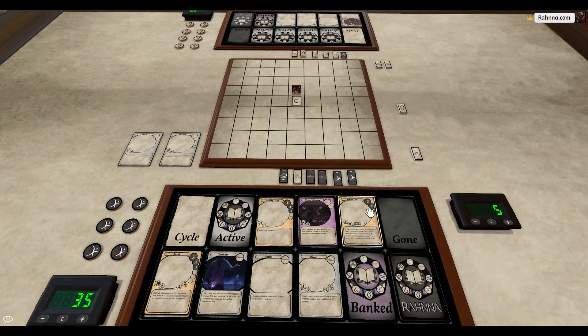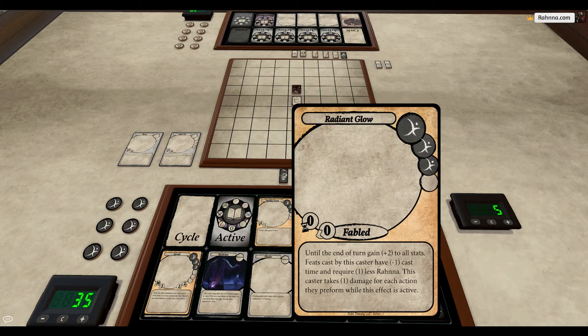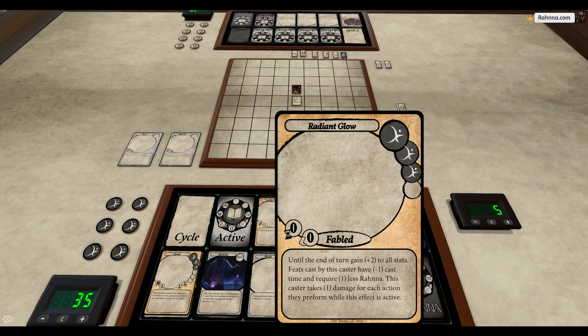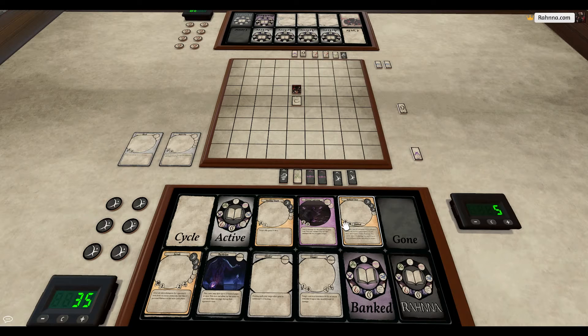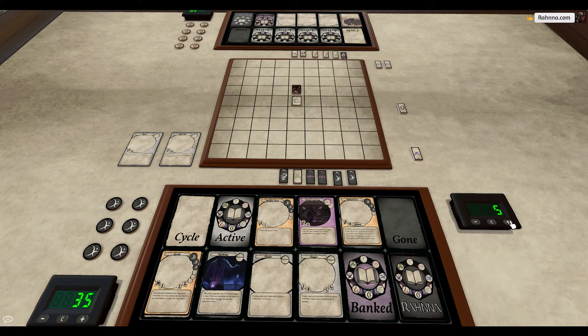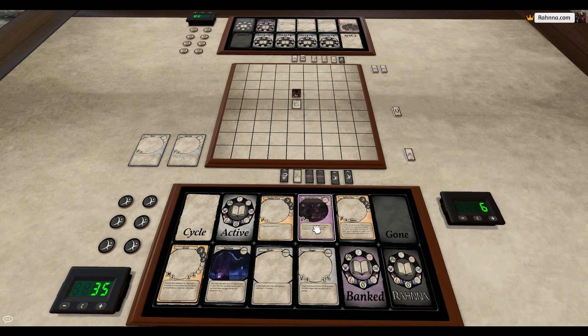If we did these in reverse order and activated radiant glow first before ground lightning, radiant glow takes 0 time units to cast, so we would stay on time unit 5, and then we could activate ground lightning, which would take all of time unit 5 and all of time unit 6, which would again end our turn. So be careful of the order that you play your spells and feats.